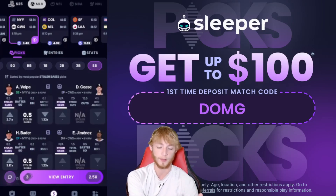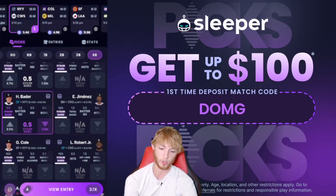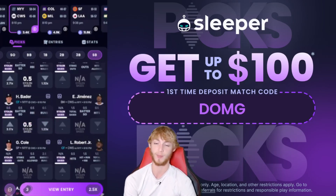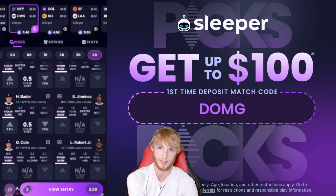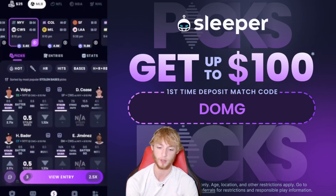My actual favorite stolen base prop of the day is Batter under a stolen base at 1.23x — I like that spot against Dylan Cease since it'll be tougher for him to get a hit. However, he can't go in this entry because adding him wouldn't keep it at 2.5x or higher. So those are my three player props for today.